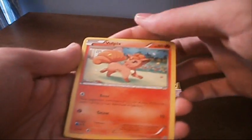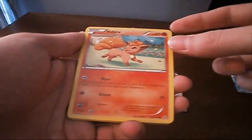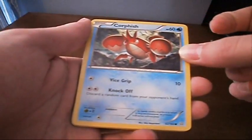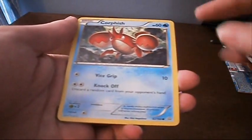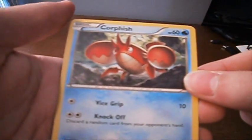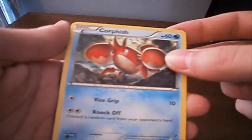Next, Vulpix. He's got Roar — your opponent switches his or her Pokemon with one of their bench Pokemon — and Gnaw does 10 damage. Very basic. We got a Corpish. He's also basic. Vice Grip and Knockoff. Knockoff doesn't do any damage, so not a very good attack there. But Corpish looks pretty cool. I always kind of preferred Clauncher to the Corpish evolutionary line — just a way cooler crab lobster thingy.